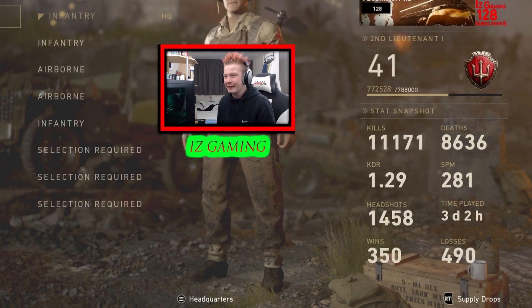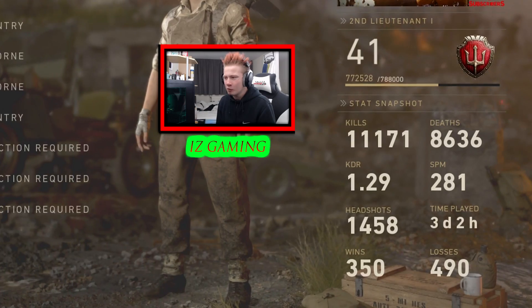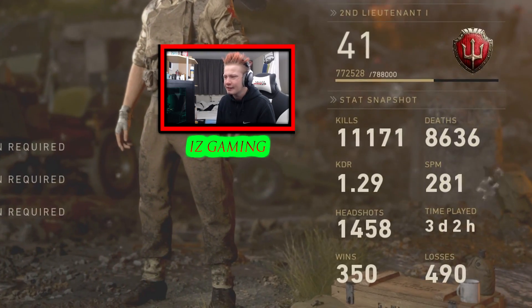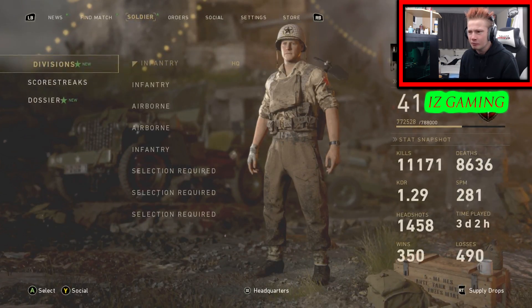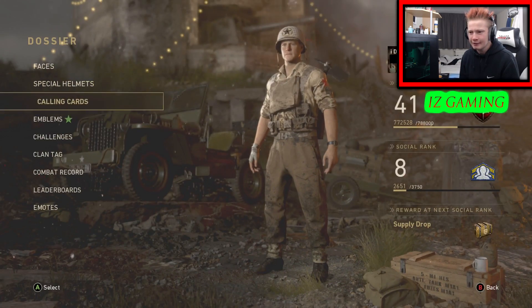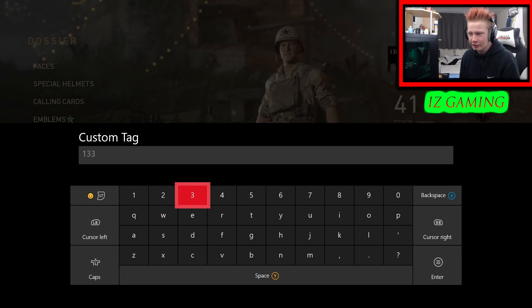All right guys, as you can see I'm still level 41, like I said in the intro. We're getting nearer to level 42 with a 1.29 KD and 281 score per minute. I'm pretty happy about this. Wait, I need to update my... let's update my plan tag to 133. Wait, how do we do this? Okay, it's done.